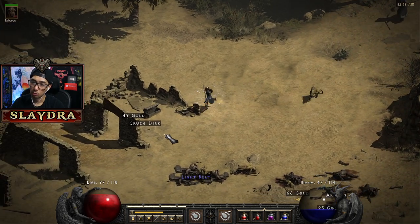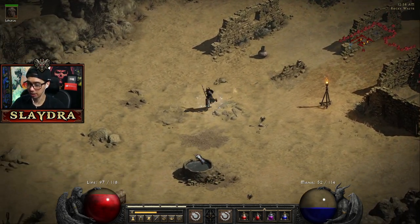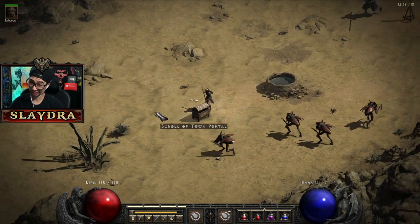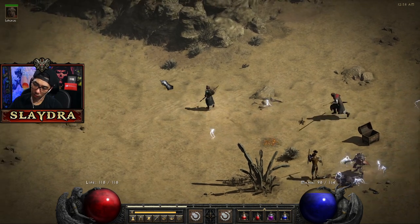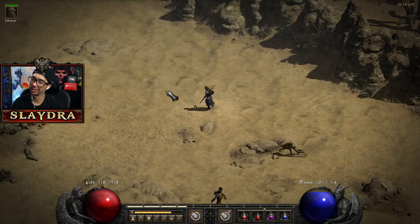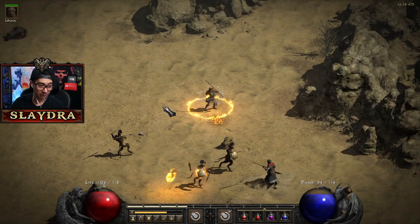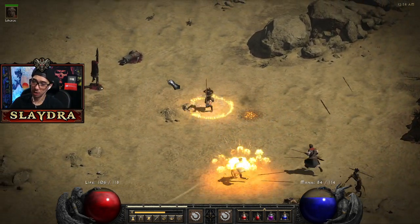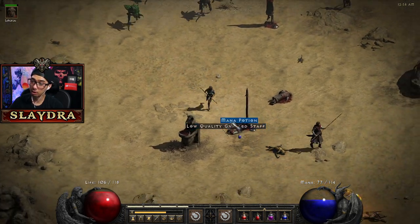One thing we'll try to prioritize getting eventually on all my characters — I like to get 'Cannot Be Frozen.' There's a rune called a Cham rune you can put on the helmet, but it's kind of an expensive thing so we won't get it for a really long time. We're going to be using Stealth at level 17 and that will significantly help our survivability.